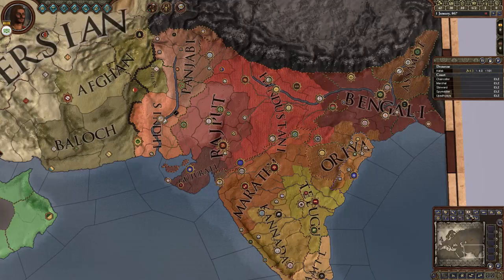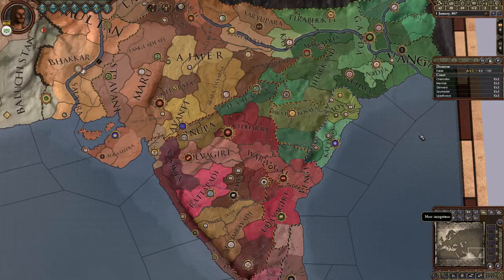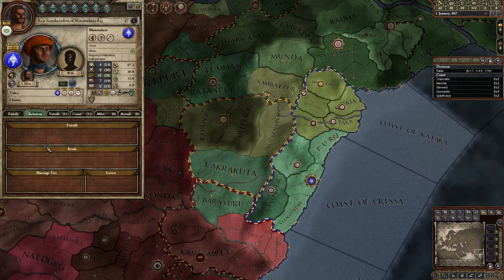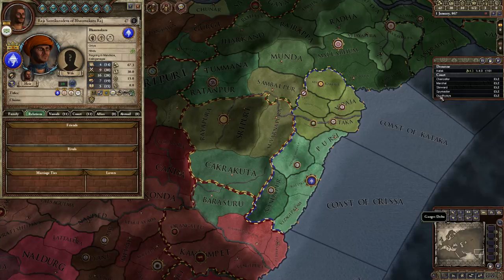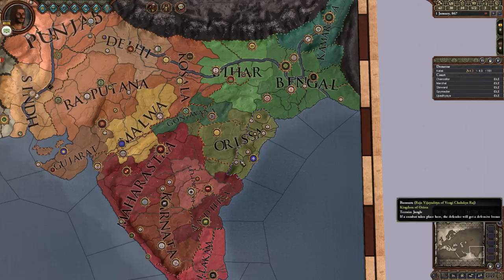We can take a look at the culture here - we are Oriya, and we're going to be expanding there. We are part of the de jure duchy of Tosali. I'm not sure what duchy I could demand from my liege, but we'll figure that out later. We are part of the de jure kingdom of Arissa, which is going to be our second goal after getting the duchy.